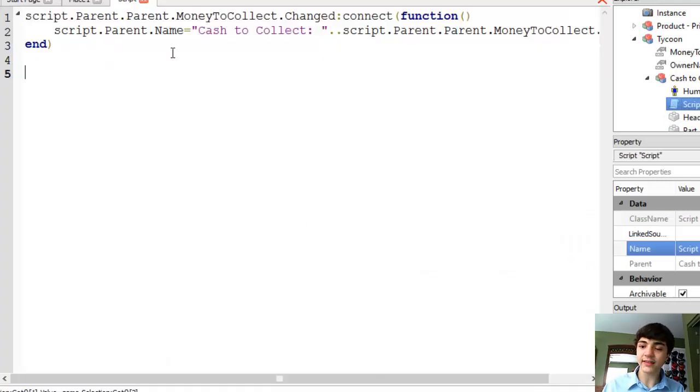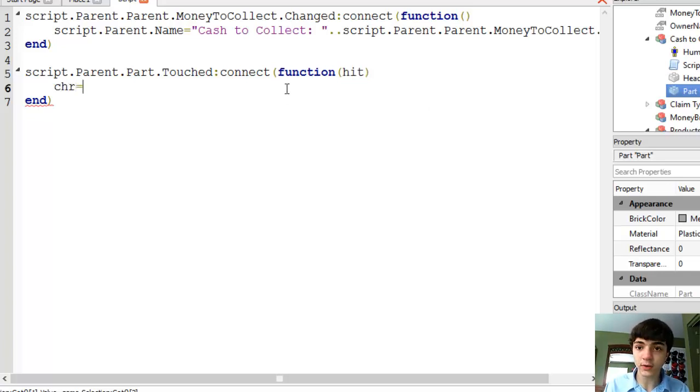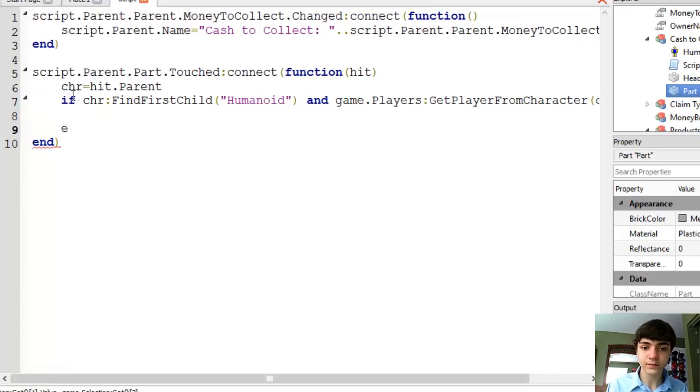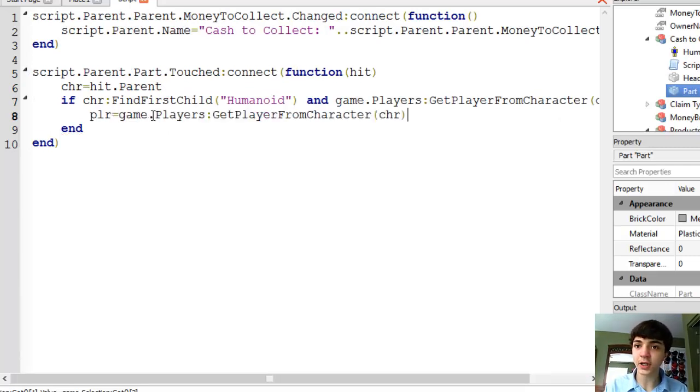The second event handler is script.parent.Part — the script is here, .parent is the model, .Part — and then whenever that's touched, connect a function with 'hit' as a parameter. Then: char equals hit.Parent. We also need humanoid equals char.FindFirstChild('Humanoid'), and then game.Players:GetPlayerFromCharacter(char). We'll keep the capitalization consistent with the rest of the series. Player equals game.Players:GetPlayerFromCharacter(char).